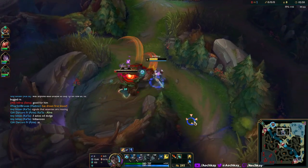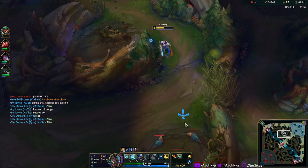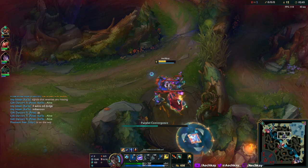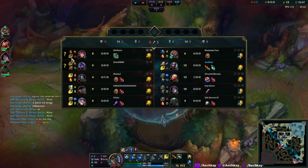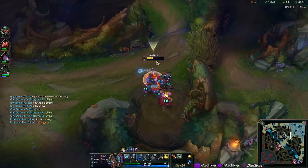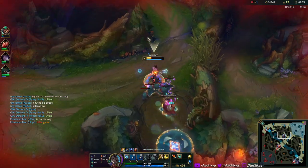Apparently she dodges autos or something - I don't know. But yeah, they also have a Star Guardian Akali right here, that's a new skin. Why am I so low?